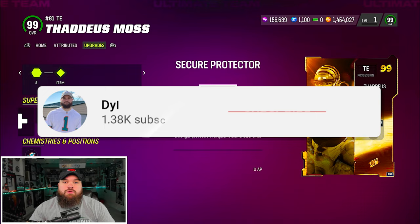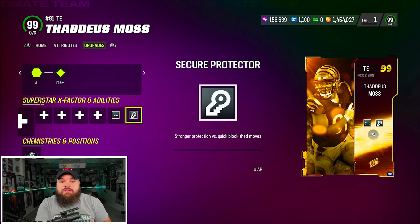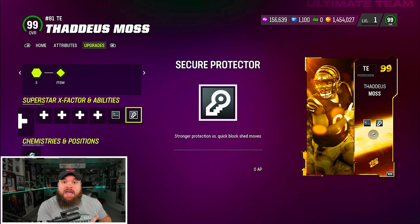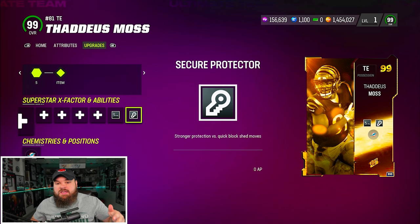With the tight end, you're really not going to get pressed, so you don't really need the short out. He's going to get open on almost every single route with just short route elite. And then with secure protector, this gives you the flexibility to block him versus every D-line ability — like edge threat elite, double or nothing — so blitzes like 3-3 cub, nickel over, even dime blitzes with CBs getting edge threat elite. You can pretty much neutralize all of them. If you don't have the coins for him, a tight end with one AP secure pro is still great.